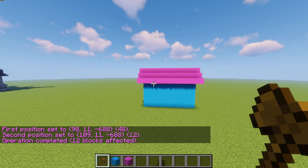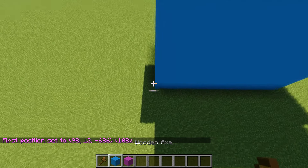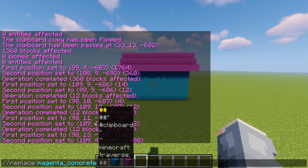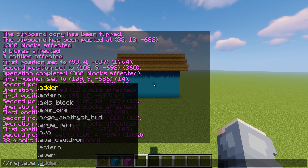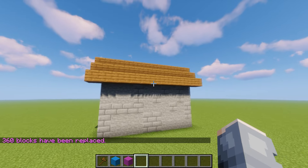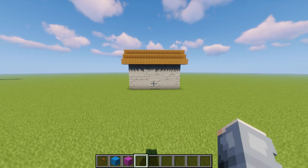Now we go into `//replace`. We can take this build, select the entirety of it, and do `//replace magenta_concrete spruce_wood_planks` — hit enter and boom, easy, just like that. Then we can replace the light blue concrete: `//replace light_blue_concrete stone`. And if you want to make it multiple things, all you do is add `stone,stone_bricks` — that'll give a mixture of both. Usually I'll build out of placeholder blocks to get the shape done correctly, then replace them all with the correct blocks I want.